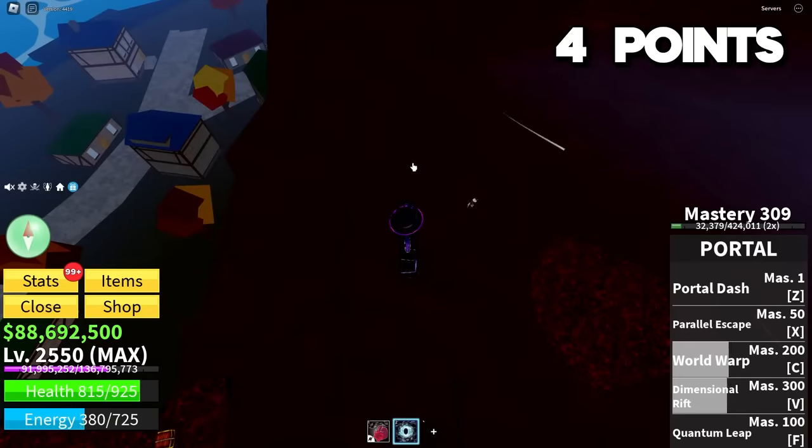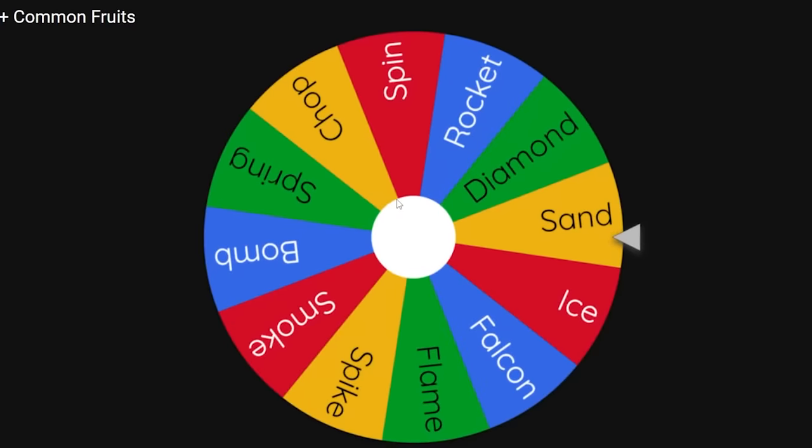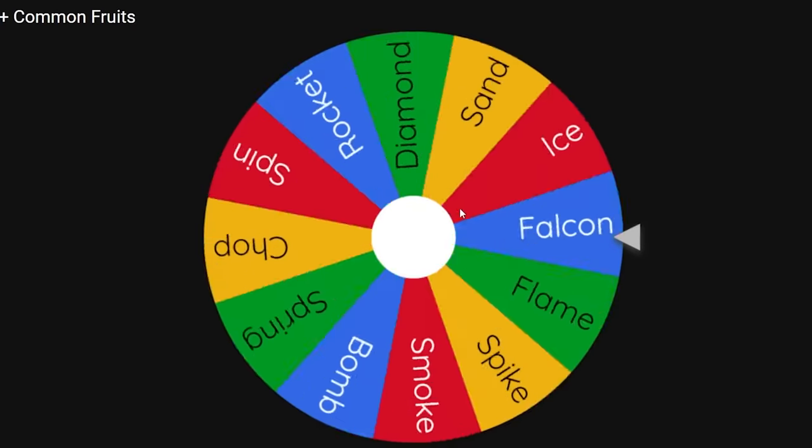Well, we've got to fight the Magma Admiral. We get 330 stats, so I need to put at least 230 into Blox Fruits or we'll be way too weak. I'm going to put a good 50 into defense and melee. I do have four points, so I could go for a risky roll here, but I think I'm just going to go ahead and spin.